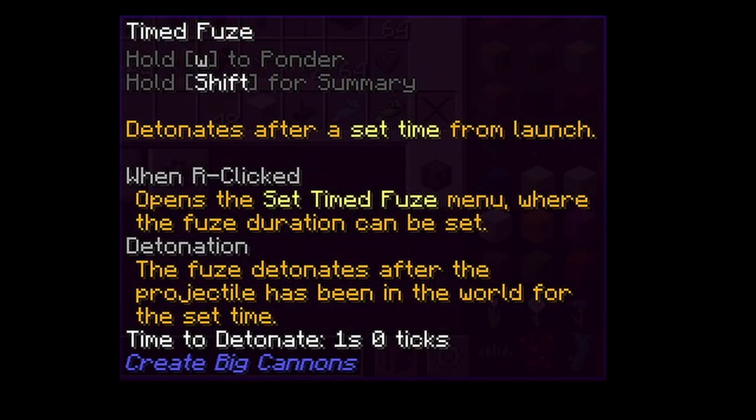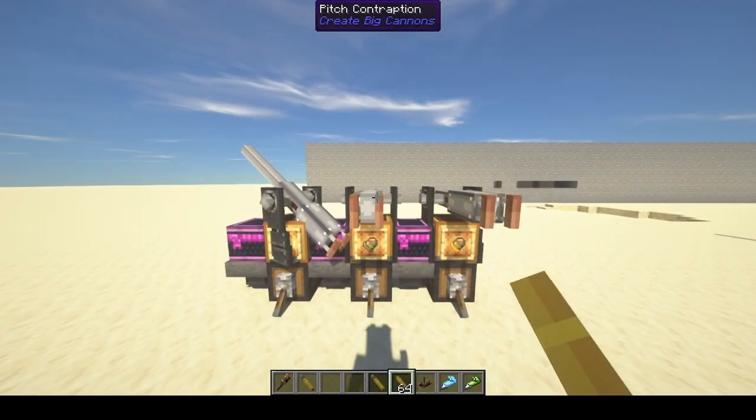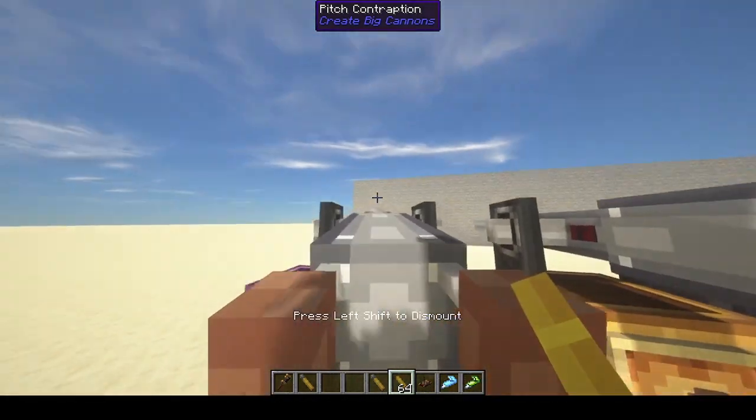What about the other fuse types? Note that they only seem to work on flak rounds and not the armor piercing rounds. I've set up a few autocannons with the different fuses — they all have flak rounds. I'm going to use the timed fuse first.